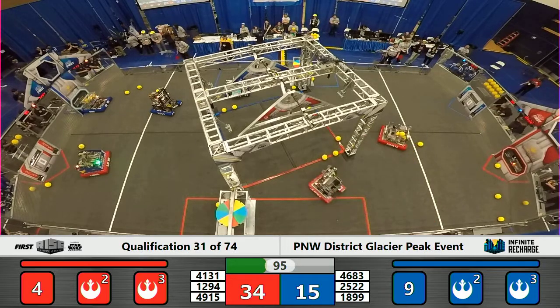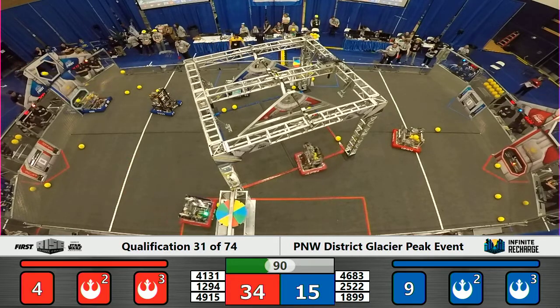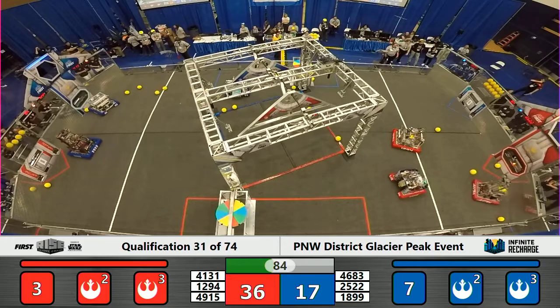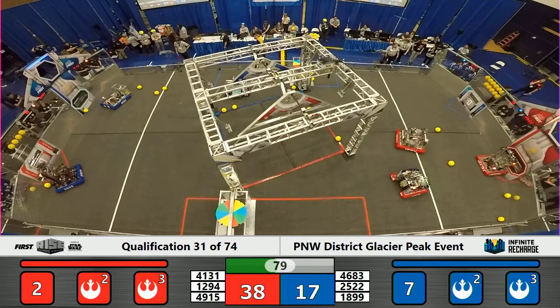All three Blue Alliance robots are facing their port. The first launches will come from Royal Robotics — both of those do bounce off of the backboard. Over on the red side of the field, we have a similar setup, with all three red robots focusing on offense.